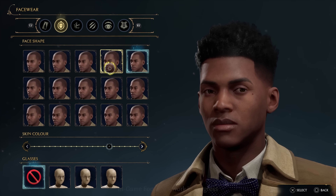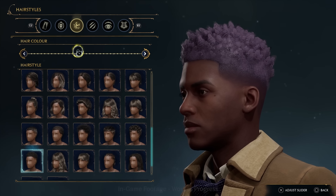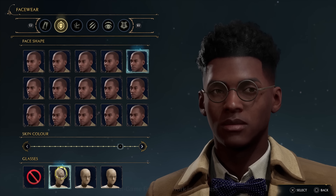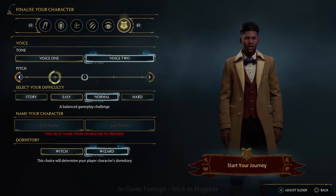That might be a bit more challenging than at first glance though, as there are seemingly dozens of options to choose between and even more deeper in the menu, including face features, colors, hairstyles, eyeglasses — all the way to the tone of your voice, character names, and the very dorm you get to sleep in.